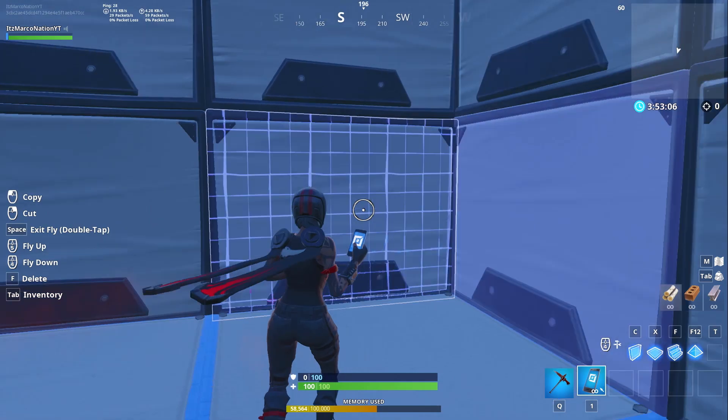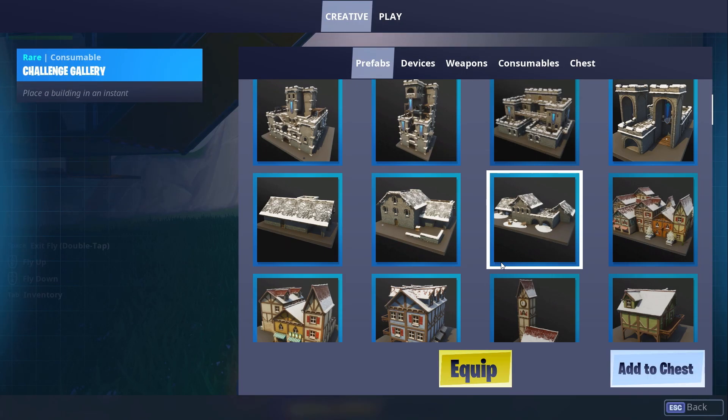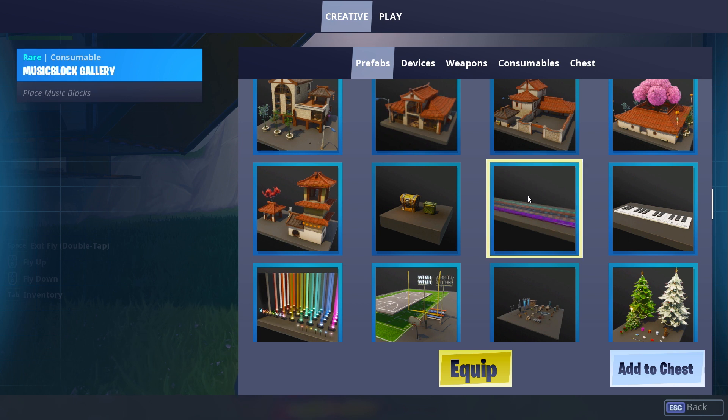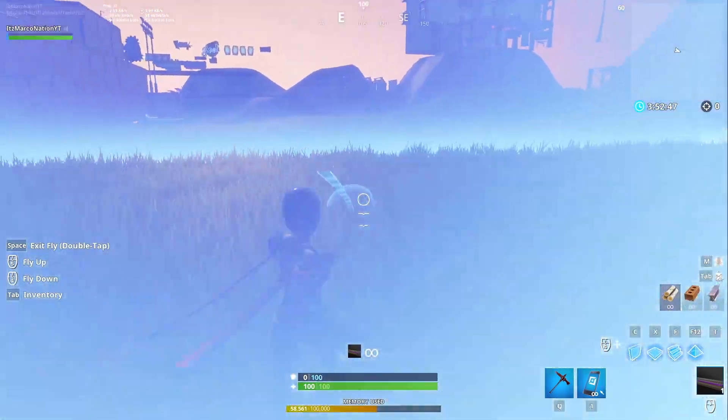Once you have your pathway, just edit a little bit outside. Then go to inventory, go to prefabs, and if you scroll down very slowly you'll see this prefab right here — this is the one you want. Just click on it, make sure it's outlined, then click equip. In one of your slots you'll have it — just throw that down.